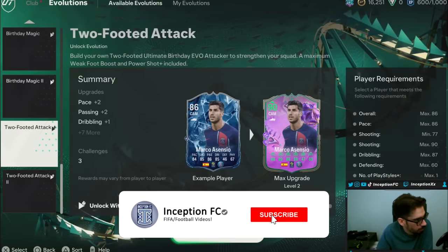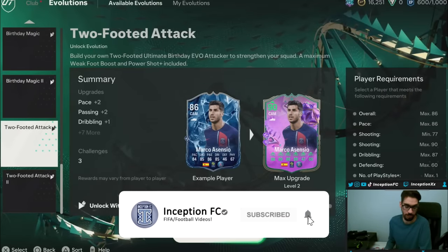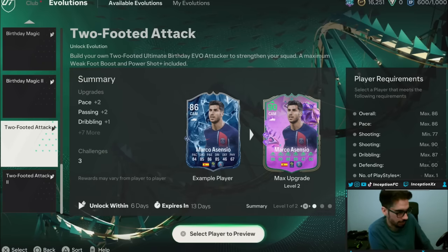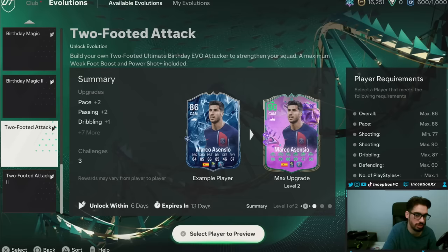I just had to take a quick little break before talking about the attacker evolution, which is going to be the two-footed attack. So we're going to check out some of the popular choices. As usual, be sure to check out some of the evolutions that you have been improving over the course of the year, because you might have some options in your team where you've been doing sentimental cards and now they've gone to a point where they actually look really good. So, two-footed attack.